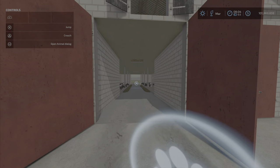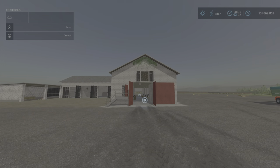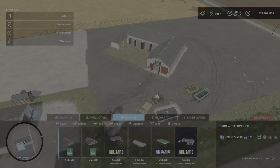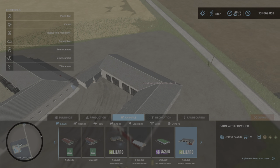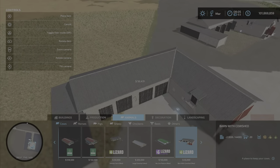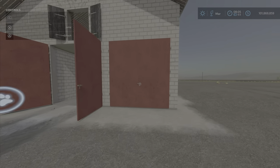This is your animal dialogue — 20 cows, upkeep is $20 a day. You'll find it under Animals as 'Barn with Cowshed' — place it anywhere. That's the only version available, no other styles yet. It's 20 cows standard feed, and water is automatically supplied.